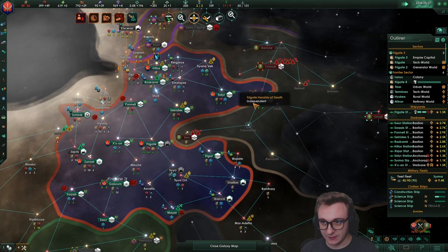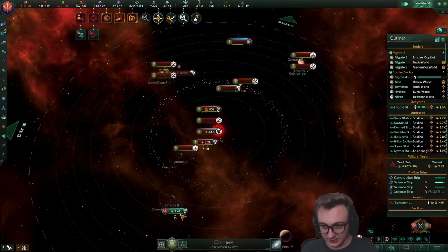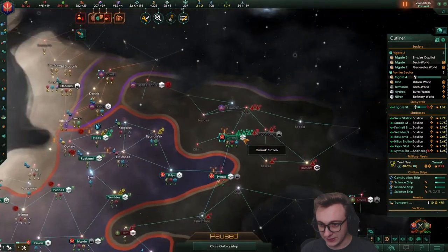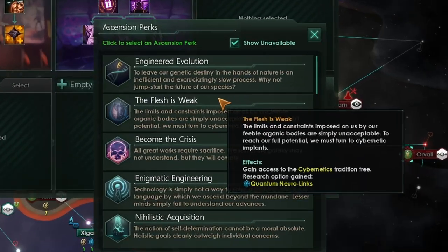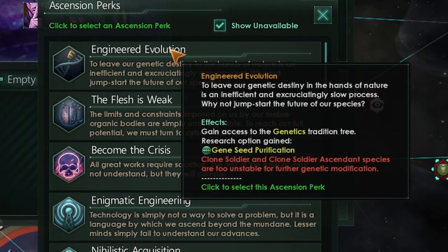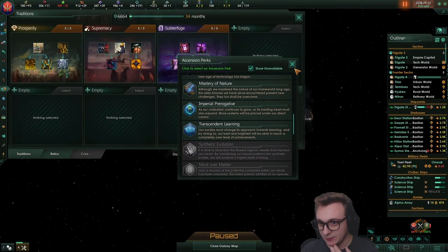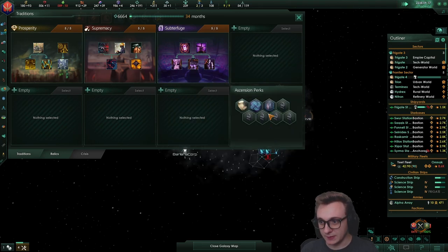This is going to be quite a big fight — it seems to be just insta-kill. Once the missiles start landing, they just die. And we can now go flesh is weak or engineered evolution. We actually probably should have gone spiritualist, but oh well. We're going to try cyborg, I think.